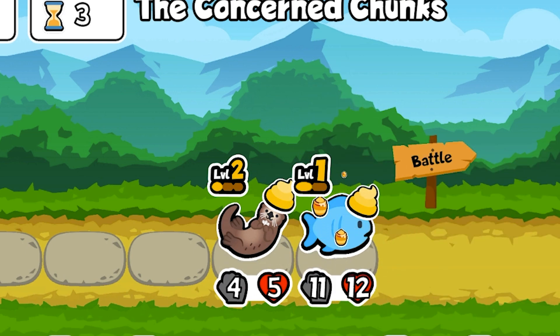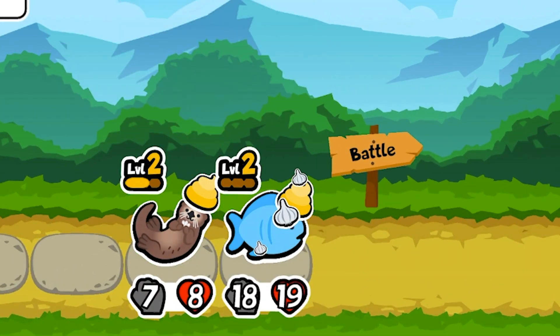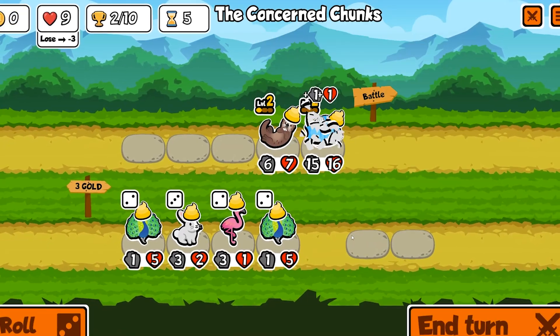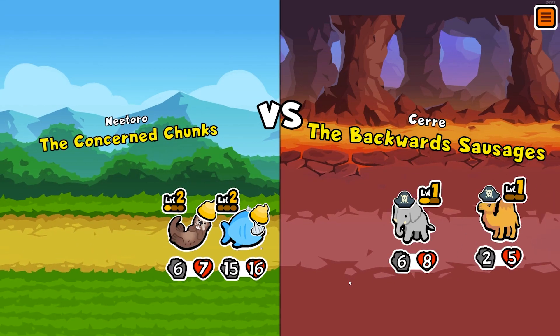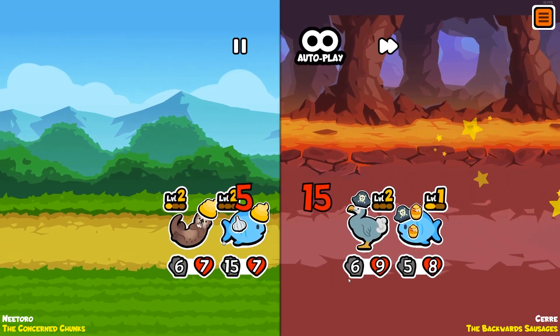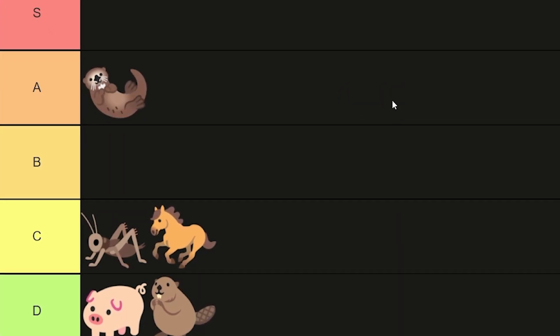The best part is when it turns level 2, and then each time you buy an otter it gives plus 2/plus 2, which is insane value, making this one of the strongest pets early. However, the RNG can be annoying, so it's best used when you only have one other pet that you want to scale early — buff it with the otter and slap some garlic on it, and then you have an unstoppable killing machine. For that, the otter has earned a cozy little spot in the A tier.